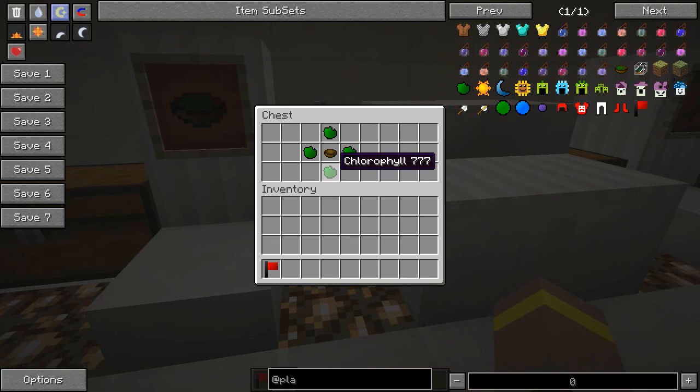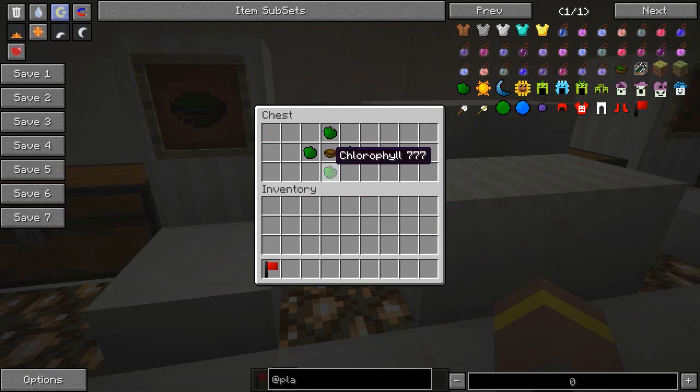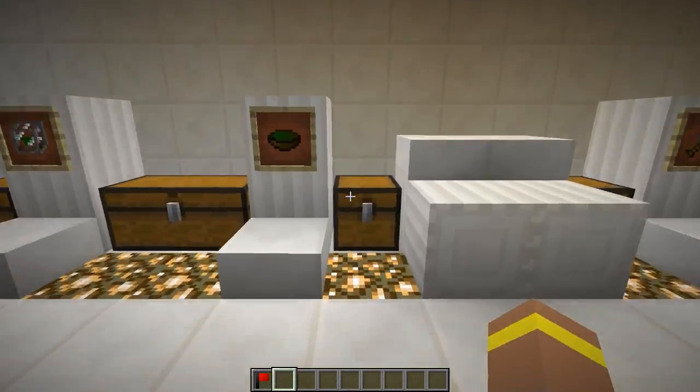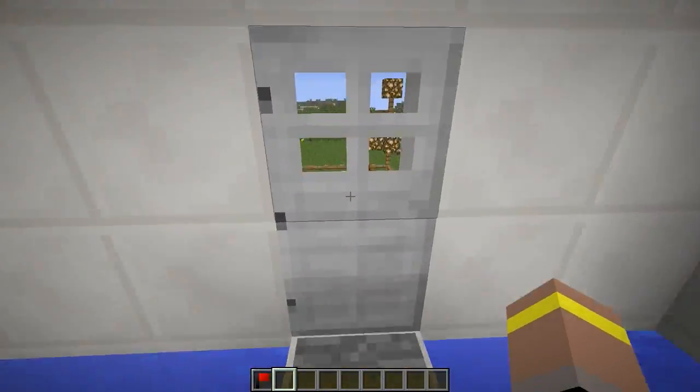Chlorophyll can be obtained in many ways — you can use shrubs or oak leaves, which give different amounts. Cactus is probably the best source: a few cacti give you five chlorophyll. That chlorophyll goes into your bowl to give you a Chlorophyll Bowl.